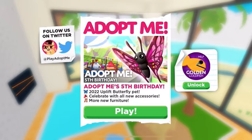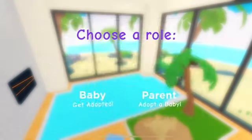I was playing Roblox when Adopt Me's 4th birthday came out, and as you can see there's a little butterfly - a butterfly was the pet you get last year for Adopt Me's 4th birthday. But this is Adopt Me's 5th birthday, so now I'm going to read this: Adopt Me's 5th birthday, 2022 Uplift Butterfly Pet - celebrate with all new accessories and more new furniture.